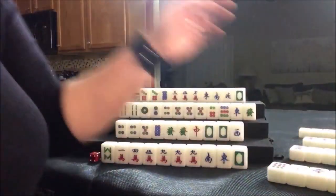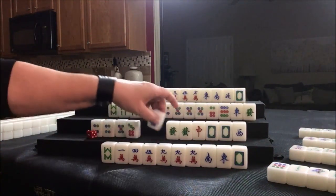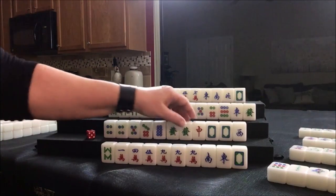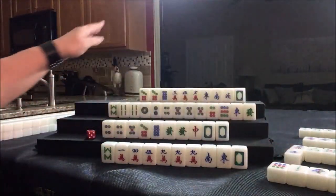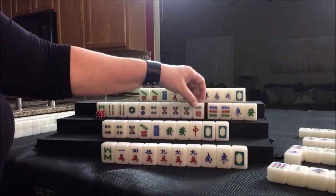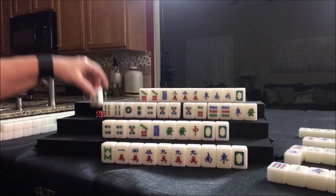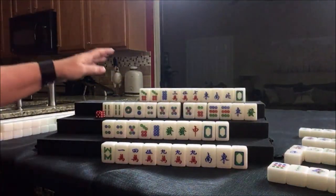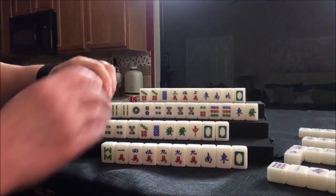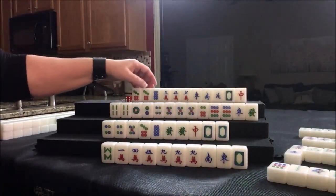Seven bam. Drawing for south: seven dot. That's a really good tile. Now we have a potential chow or a potential chow here and a potential pung. Let's get rid of the west. Nobody can take it, so we'll draw: nine dot. They paired up — that's a potential pung, potential chow, potential pung. Here's a potential chow here or here. Let's get rid of the eight bam. Nobody wants it, so we're going to draw for north: four flower — they got another fawn. Red dragon — nice. Let's get rid of the eight dot.